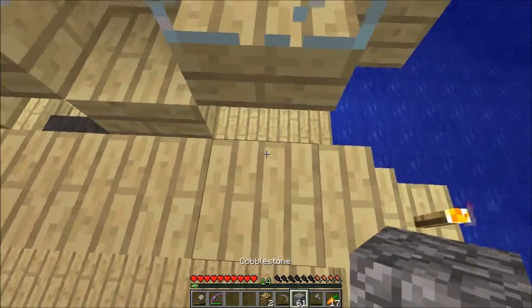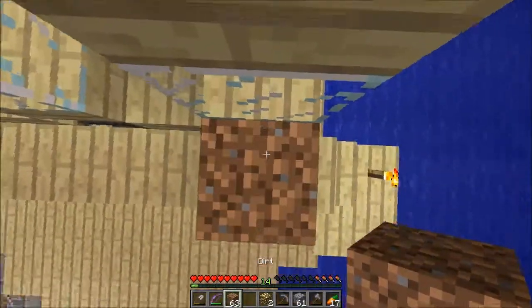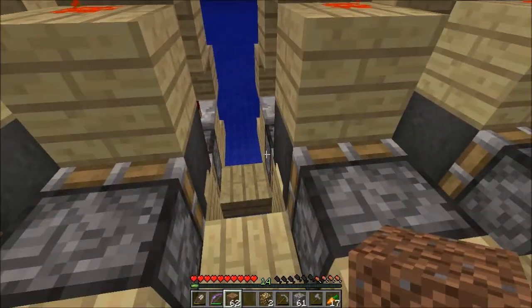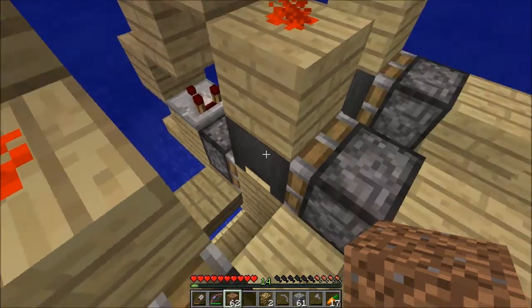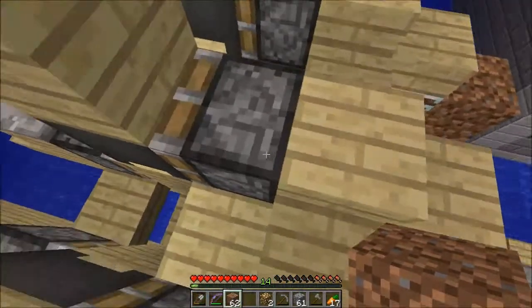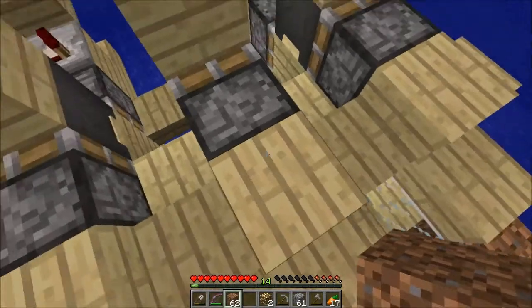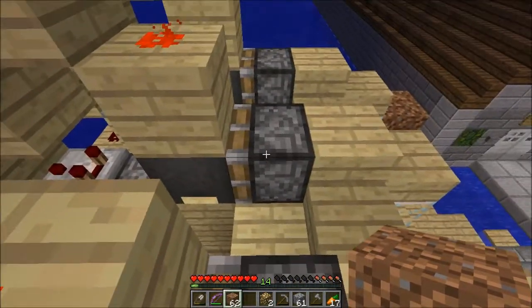So I will quickly show around. I'm going to use dirt for the purpose of easy clean up. It's a pretty nice design — I completely revised it from what I had before, but it's the same general concept. Basically, directly underneath this piston, there is the sugar cane. When it grows up, it hits basically the bottom of this piston.